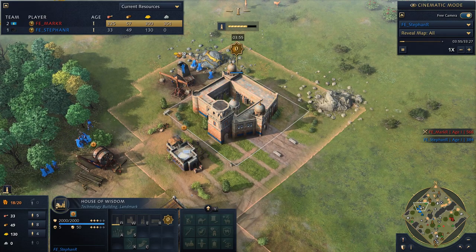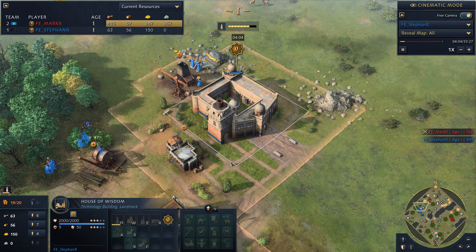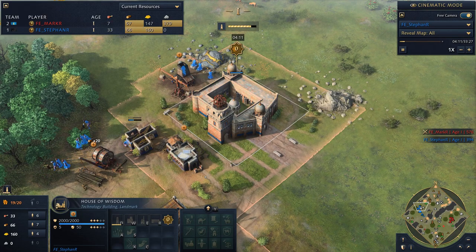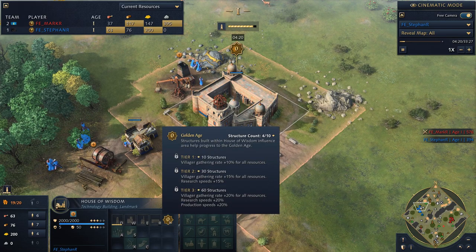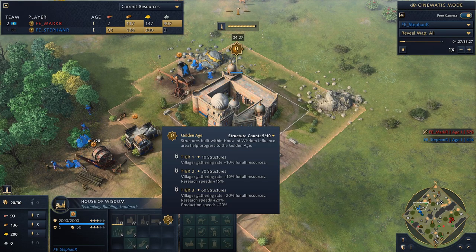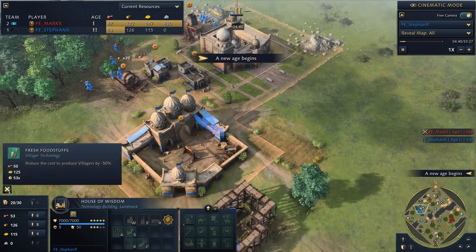Right now he's doing the economic wing, which unlocks fresh foodstuffs, the agriculture tech, and improved processing. That gives him bonuses but also flexibility as he's advancing — do I want economy, military, or culture? And for the House of Wisdom, there's more: as you build around it, all buildings in its influence contribute to the Golden Age. With 10 structures built around the House of Wisdom, you reach the first Golden Age, giving 10% gather rate for all resources.